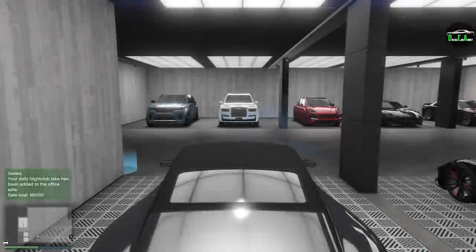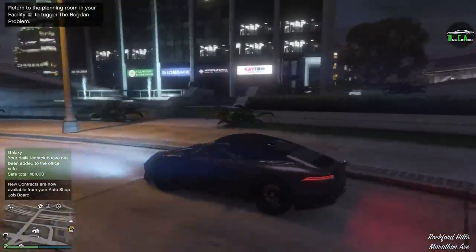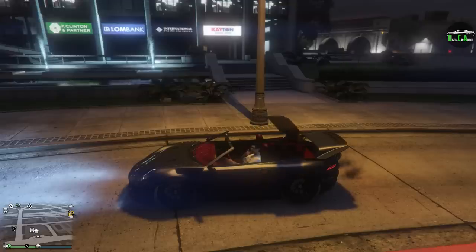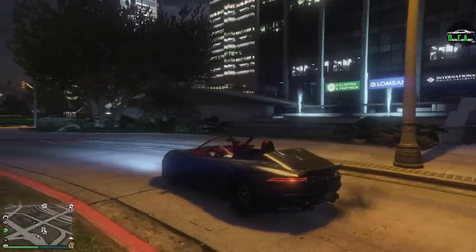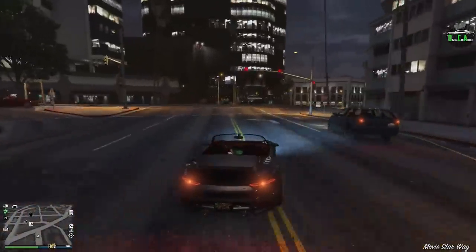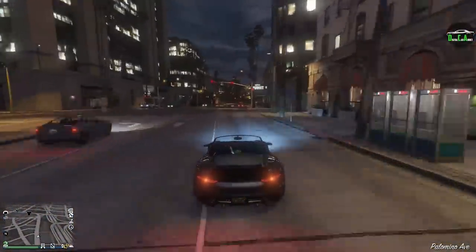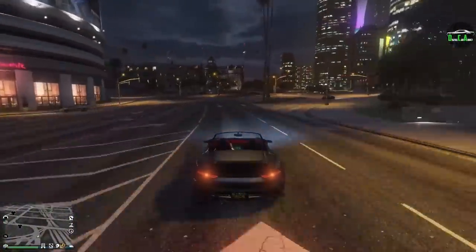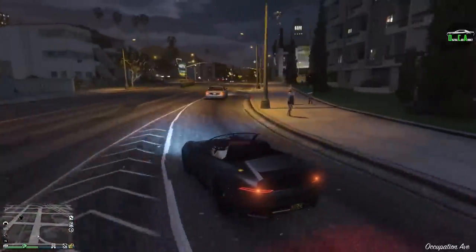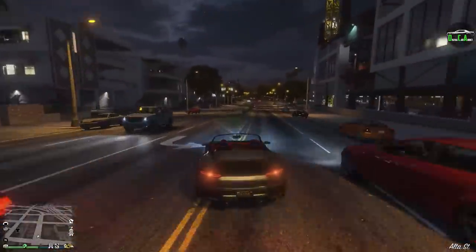Let's see how it drives. First thing we gotta do is mess around with that convertible top — let's see how it functions. Oh yeah, look at that — that's red too back there. That does look really cool. And then the active spoiler comes up. This thing as a cabrio looks awesome. That is nice.